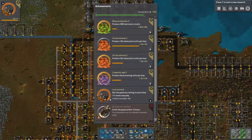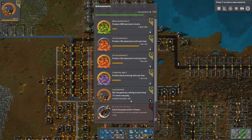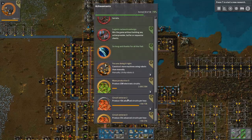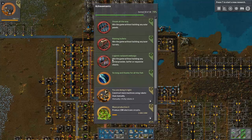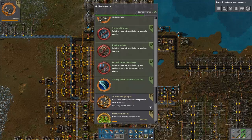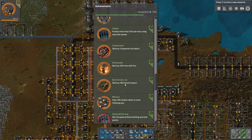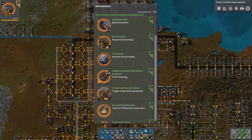We're going for the Lazy Bastard achievement — win the game by crafting no more than 111 items manually. It's also not a bad time to go for some other achievements, such as win a game without building laser turrets, win a game without building any solar panels, or win a game without using requester chests. So there are a few other achievements you can definitely go for while doing this.